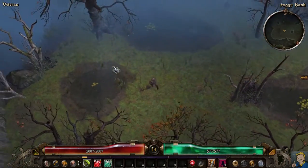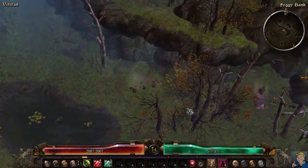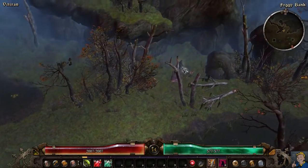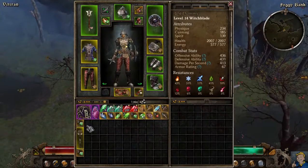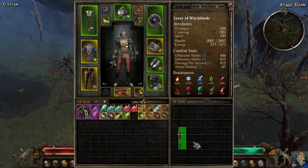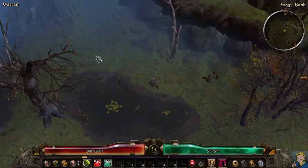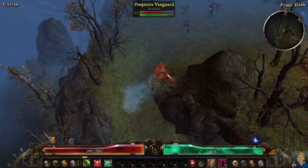The Foggy Bank area is kind of short. We will be fighting a very special unique boss in it and getting some new gear. As you can see, the mace is too slow - I'll change it back to the sword.